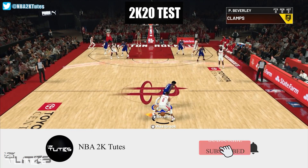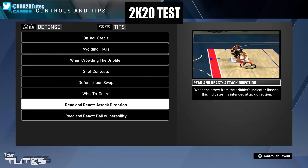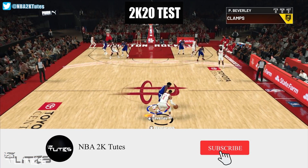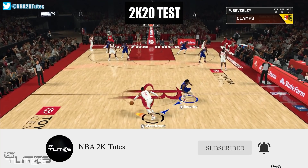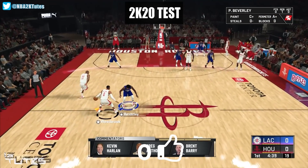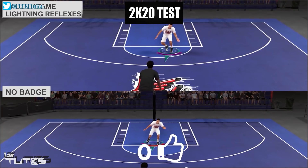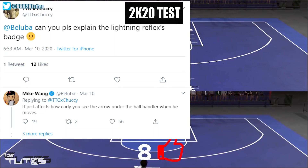For those who don't know, the read and react system is not a made-up term. It truly exists on the controls — it's the yellow arrow that tells the direction your opponent is going, which doesn't really work properly. And after making those claims, I received lots of comments disagreeing with my conclusion. Then after some weeks, Mike Wang replied on a tweet saying that the badge only concerns the read and react system, nothing else, which justified my case.